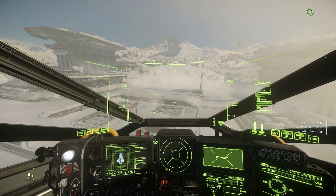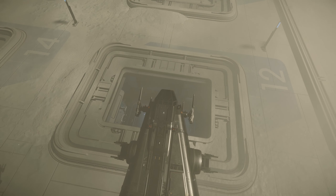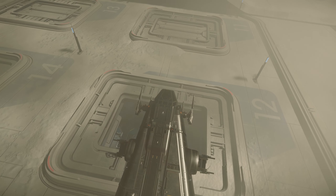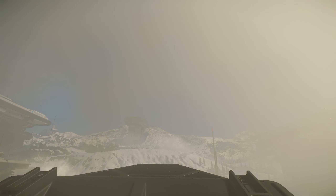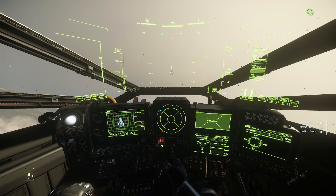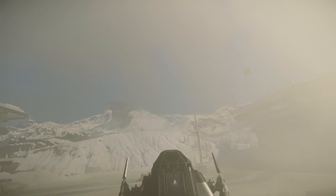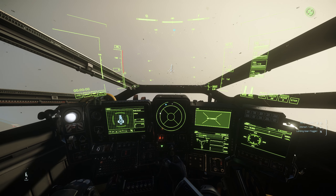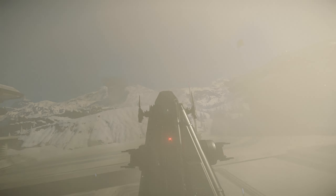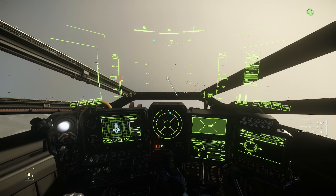Where do I land? There it is — that's where I'm landing. This is the bigger ship and I'm a bit rusty, hopefully I don't crash. I need to zoom out — that looks way better. Oh no, I am messing up. What is going on? I can't control this ship.